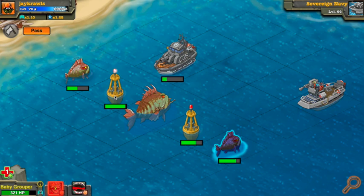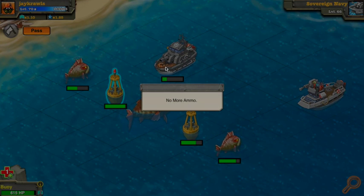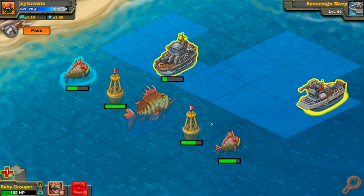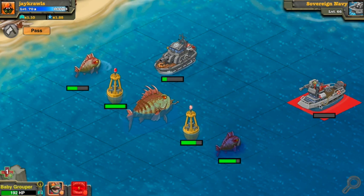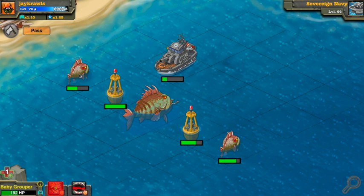For the fun of it I'll attack with my buoy — but he's out of ammo. I'll use the gunboat instead. Chomp, chomp, chomp — just took him out with all three crits. It was like 57% chance of getting crits, so it did really well.